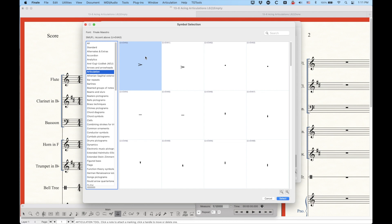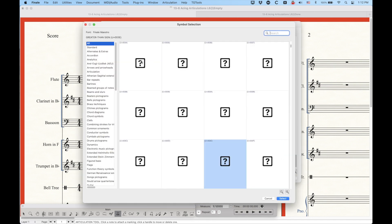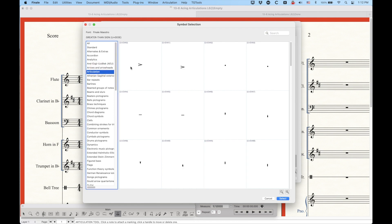One thing to note is that with the SMUFL fonts, all of these articulations have two different characters, designed specifically to be placed on the staff in a certain way. The accent, for example, has one called Accent Above and one called Accent Below. This has to do with the handles and where they are in relation to the notes. In SMUFL fonts, it's important to set up these articulations correctly using two different ones within the main symbol and the flipped symbol, rather than just one symbol as in Finale 26.